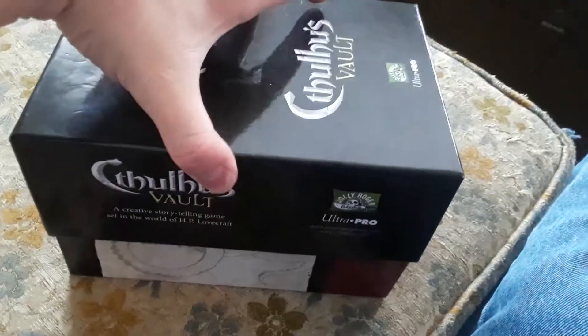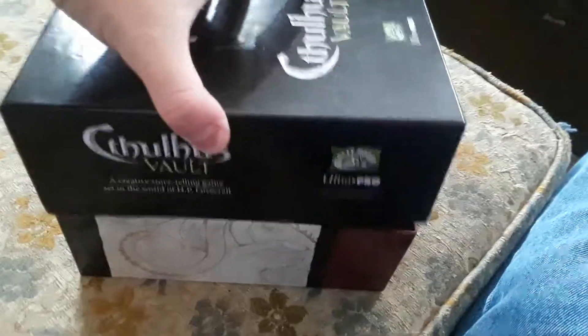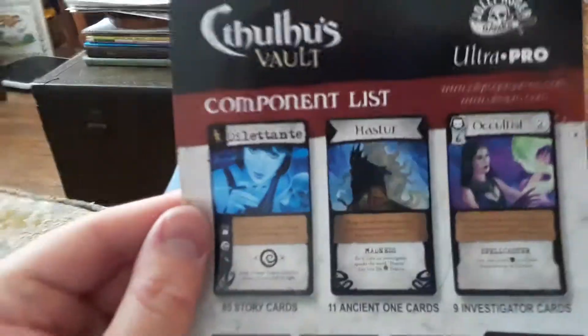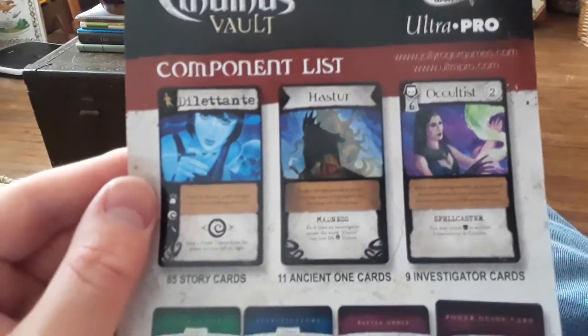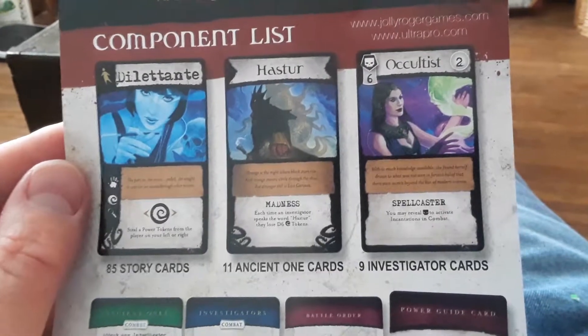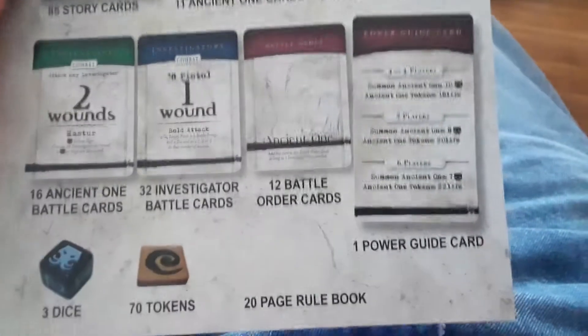We're opening the vault — Cthulhu's Vault. Dangerous! We opened it. So here's what we got in here. We got 85 story cards, 11 Ancient Ones, 9 Investigators.